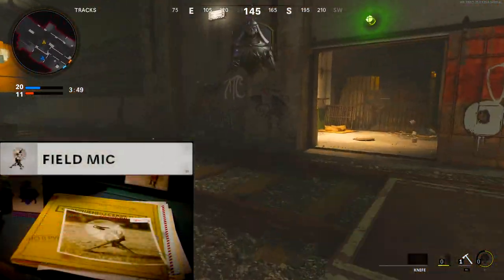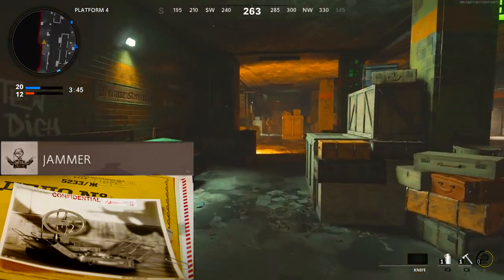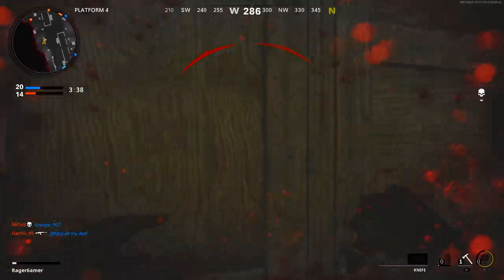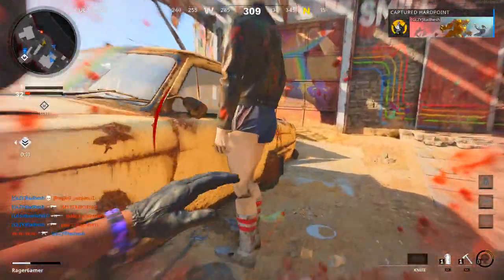For the field upgrade, use the Field Mic or the Jammer — either to spot enemies on the map or to scramble their minimaps. It's not always necessary, but it can be helpful in some situations.